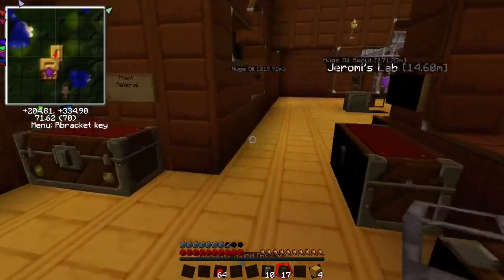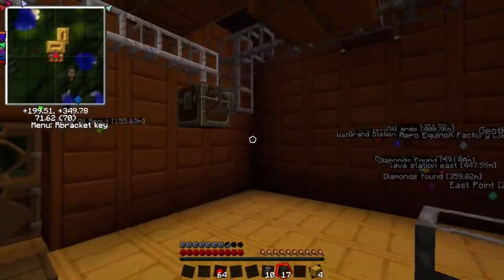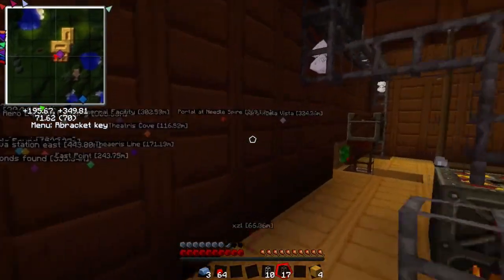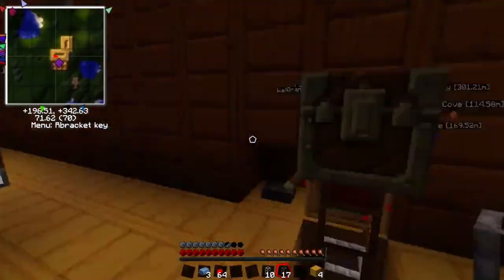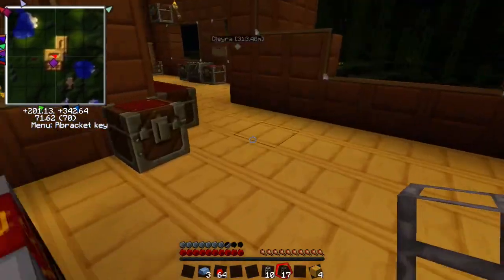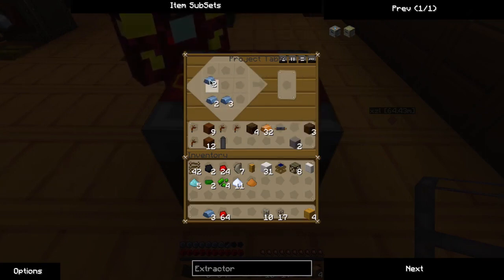Alright, so we need to find some refined iron. We're cooking up some regular iron - we need to make a machine block. We got what we need here. Now we need some more sustainable power; we're just using coal. It's okay for now but it's not the best. So we got refined iron and we're going to make a machine block - you just do it like this.